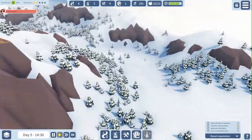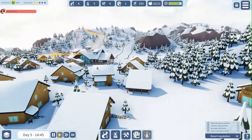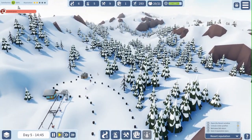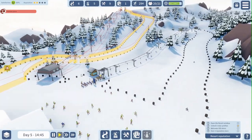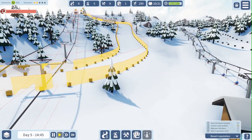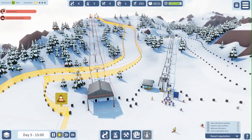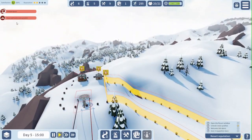On the other side, where I started building in the last episode, we are also getting a small queue in front of this one descent that we have here. So, in today's episode, I want to see if we can finish the other ski slope that we are building here, and of course the skiing lift and the ski patrol lodge that go with it.